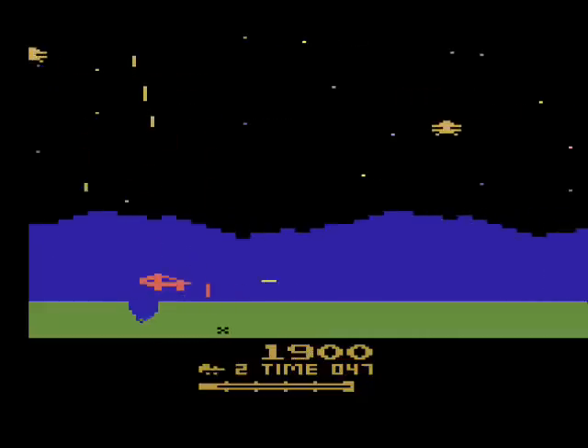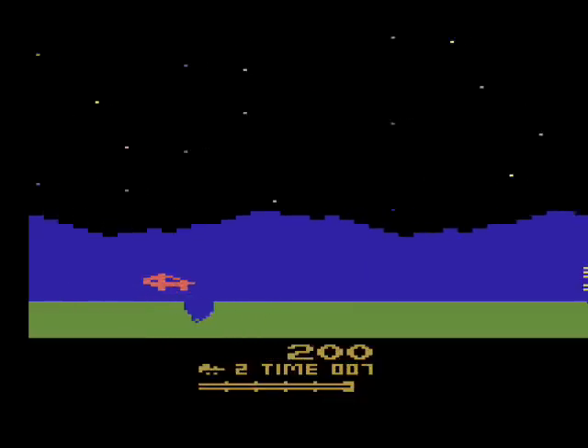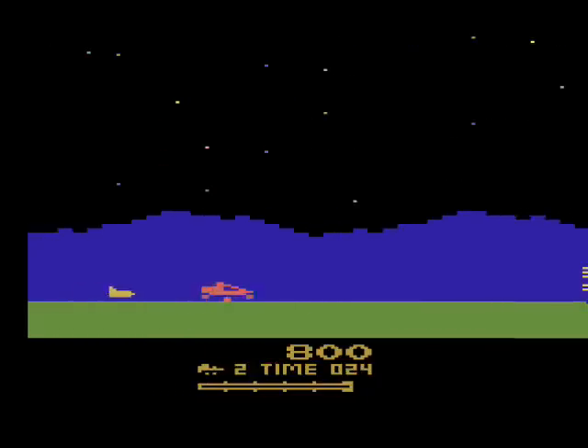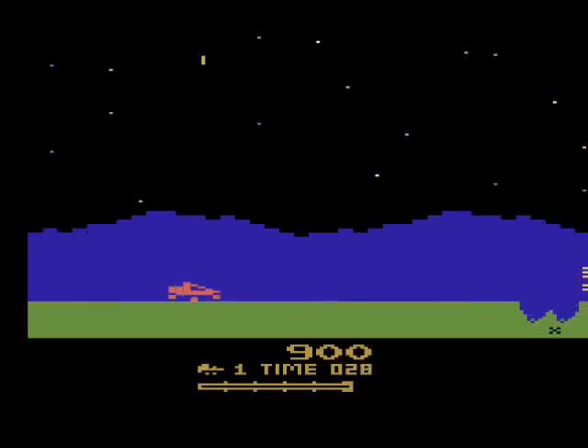The road hazards include craters, rocks, landmines, tanks, and a rocket. The craters and landmines you have to jump over, the rocks and tanks you can shoot out of the way or jump over, and the rocket you'll have to jump over as it sneaks up on you from behind — then you can shoot it afterwards if you're quick enough for a sweet point bonus.